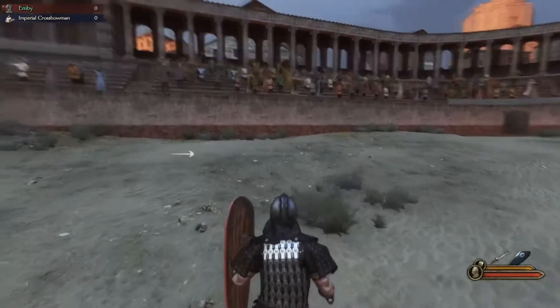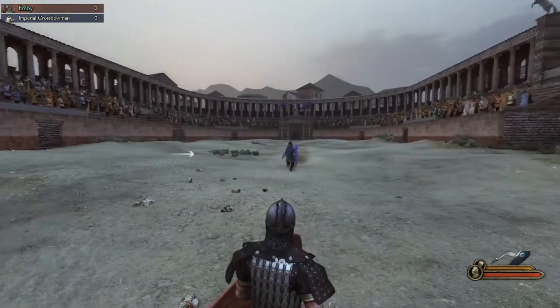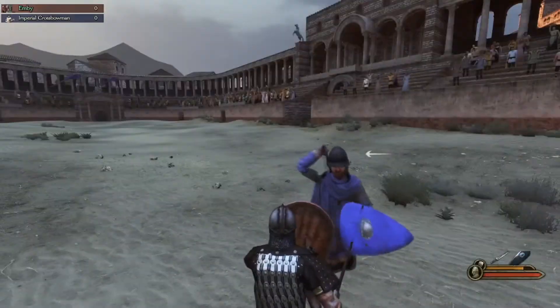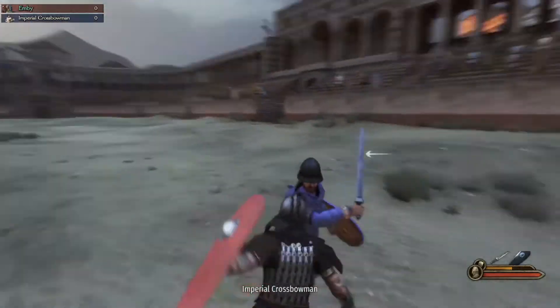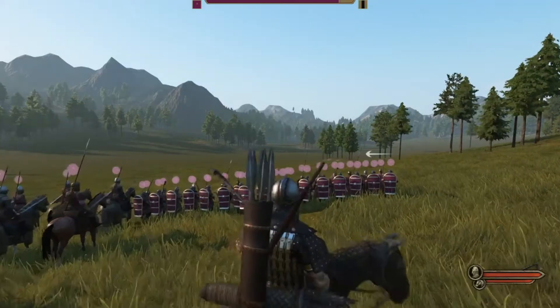Now on to number two. This one I'm going to be showing in a tournament, because I actually have two to show inside of a tournament. The first one is shield bashing. To shield bash, you just have to hold down your shield, click E, and you bash them.